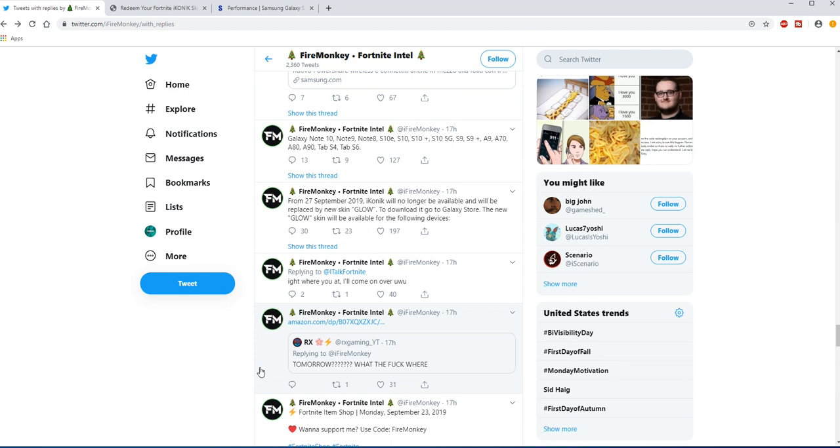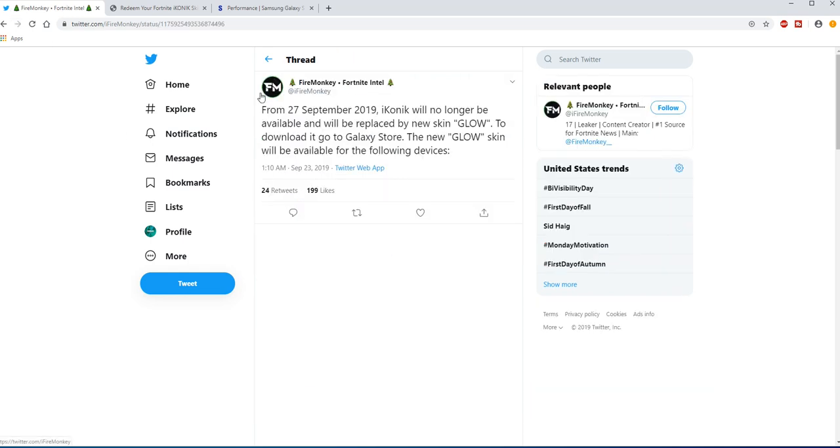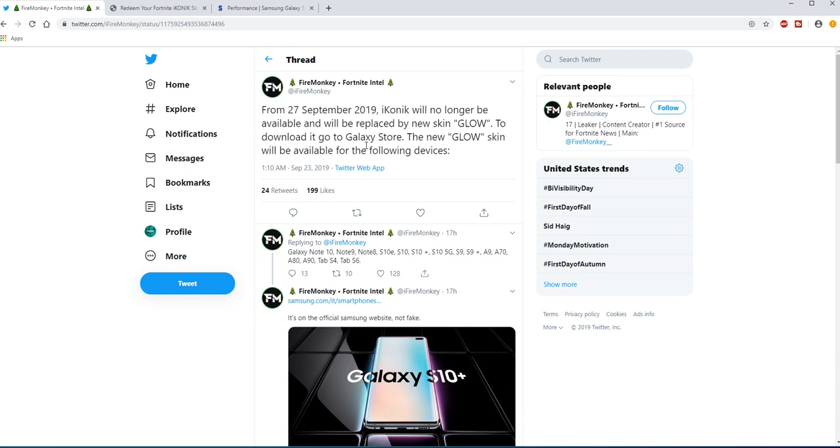If we go onto Fire Monkey's Twitter, which I will leave a link in the description, you will see that he said here: from the 27th of September 2019, the Iconic skin will no longer be available and will be replaced by the new Glow skin.